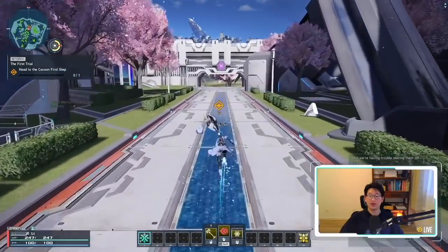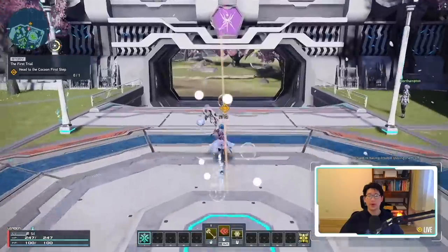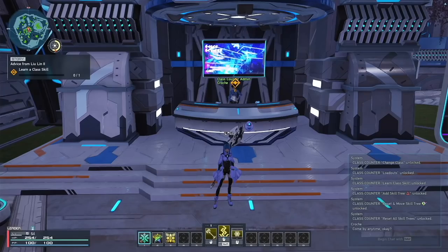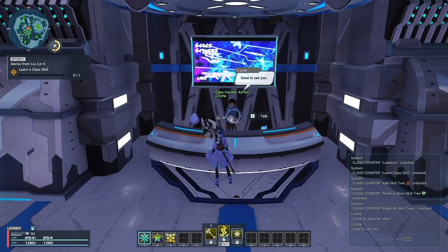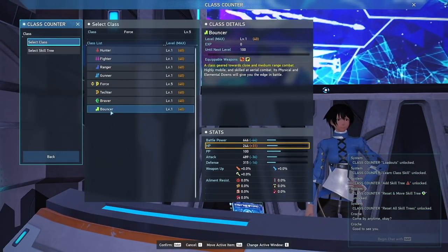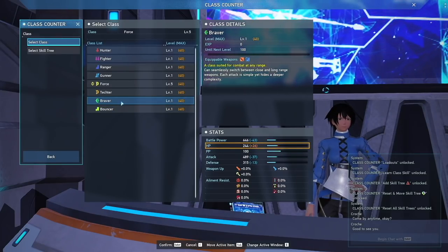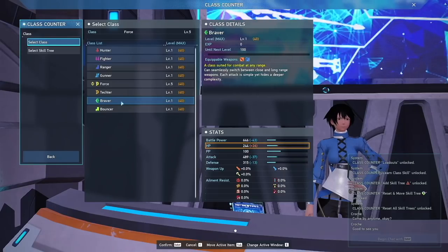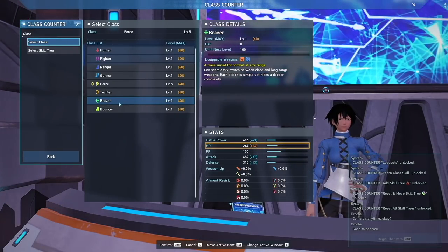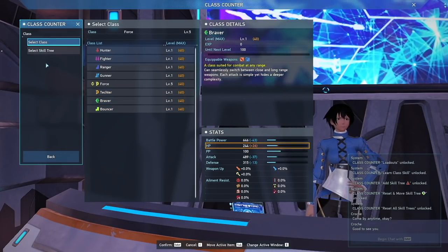Once all of that is done, we're simply going to follow the main storyline — that big yellow diamond marker. Once you get to the Class Counter in the story, you'll notice that Braver and Bouncer are now unlocked. That's how you unlock the other classes — they unlock automatically when you reach the Class Counter. Keep focusing on the story until you get it, then you can switch. Continue until you get your subclasses.